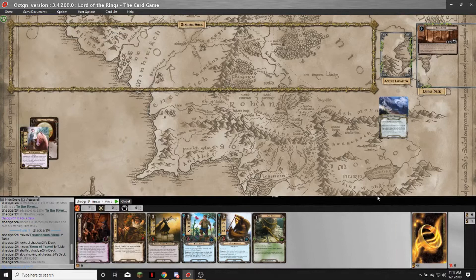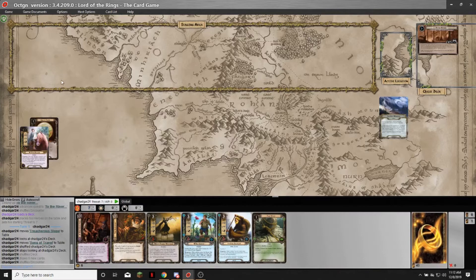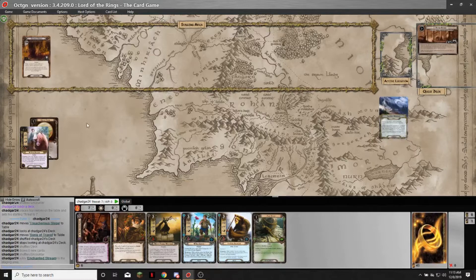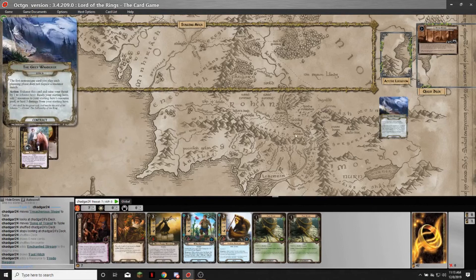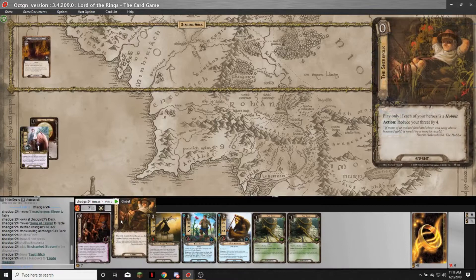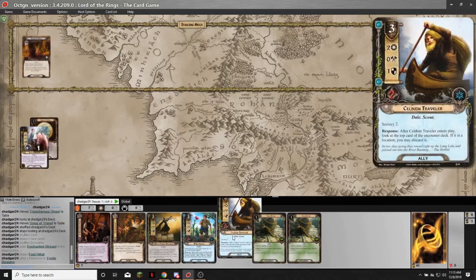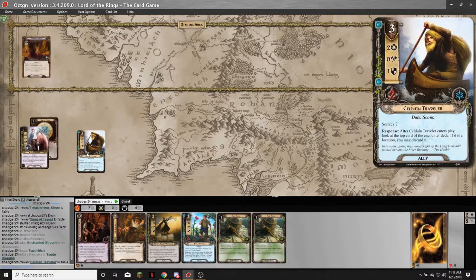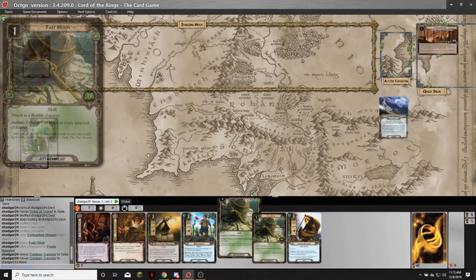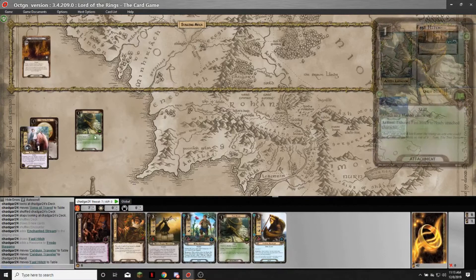I reveal a card — it's a two-threat location, and I can't draw cards while it's active. Now, this is where I've got to be careful — I almost made a mistake. This is where the contract is a little tricky. The first non-unique card doesn't require a sphere match. So if I play the Traveler, he's a non-unique, and that counts as the first non-unique card played — which means I could not then play a Fast Hitch without the Lore icon. So I could play Fast Hitch before I play any other non-unique card — that's the trick.